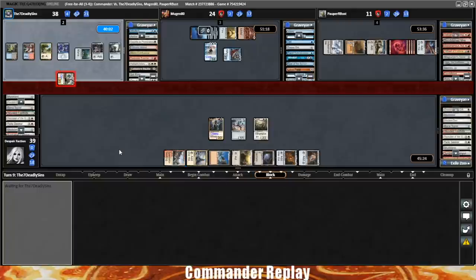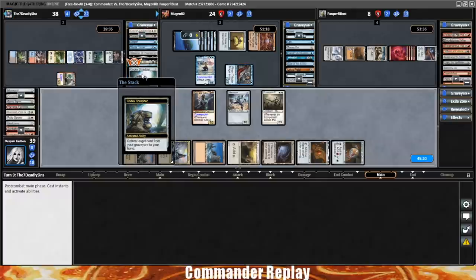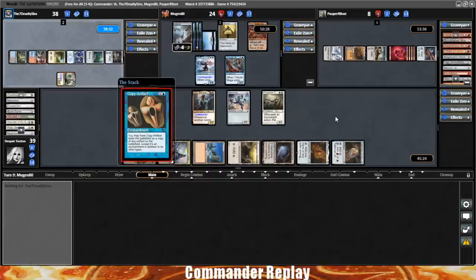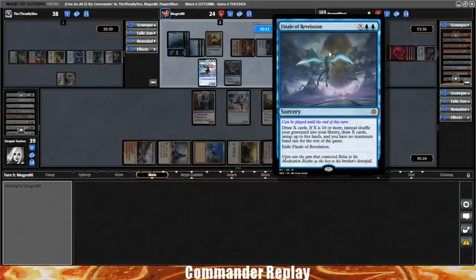Popper's down to eight life. They're going to return Silas Wren from their graveyard to hand, probably not wanting to repay the Commander cost. Opponent has one activation with Urza — Copy Artifact, gets a Mana Vault, looking for a burst of mana. Just going to use that Urza ability. Finale of Revelation — I'm sure this can't be good, although it's a draw X and I don't think they can pay much mana into it. Impulse. Okay, we're still good.